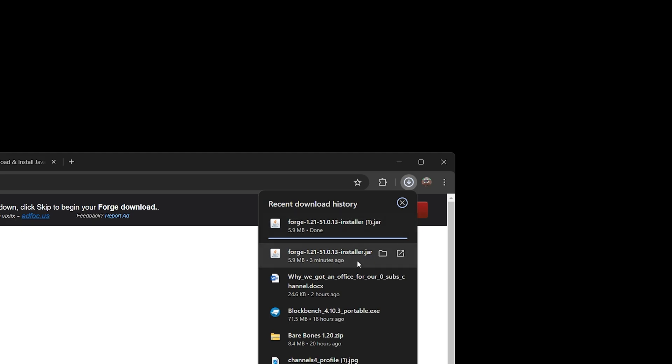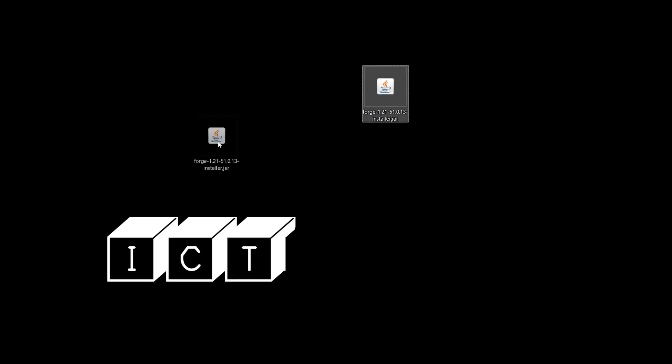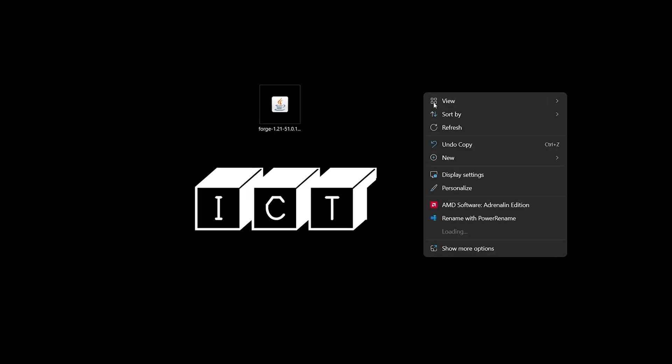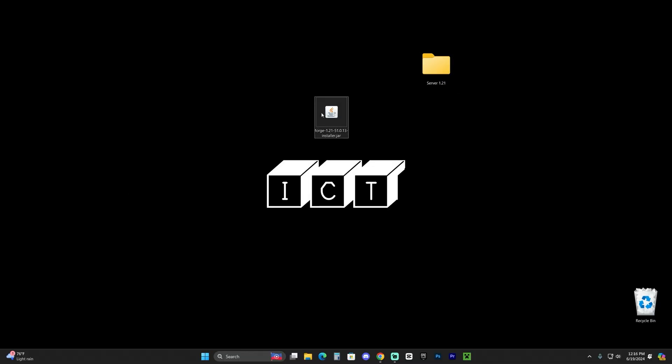Using the Forge installer, we're going to create our Forge server and our Forge instance on our own computer. First, make sure you close Minecraft as well as the Minecraft launcher, and ensure that you've played Minecraft 1.21 at least once — regular vanilla Minecraft — to create an instance for Forge. Then go ahead and create a new folder on your desktop; I'm going to name mine 'Server 1.21'. This folder is what we'll use to create our server. The first step is to install Forge as a client — Forge for yourself.